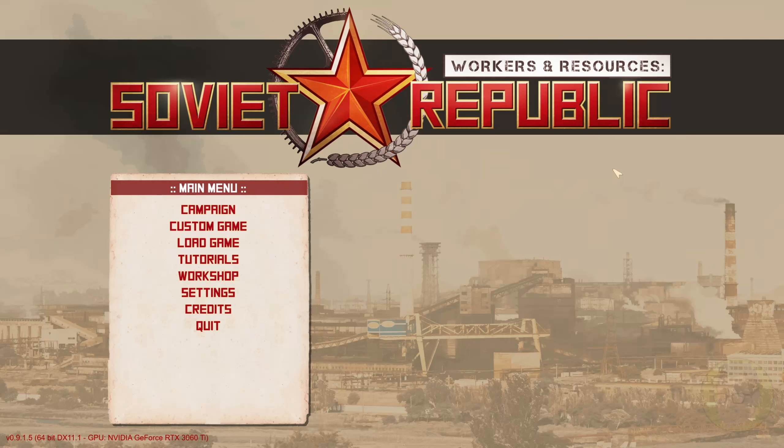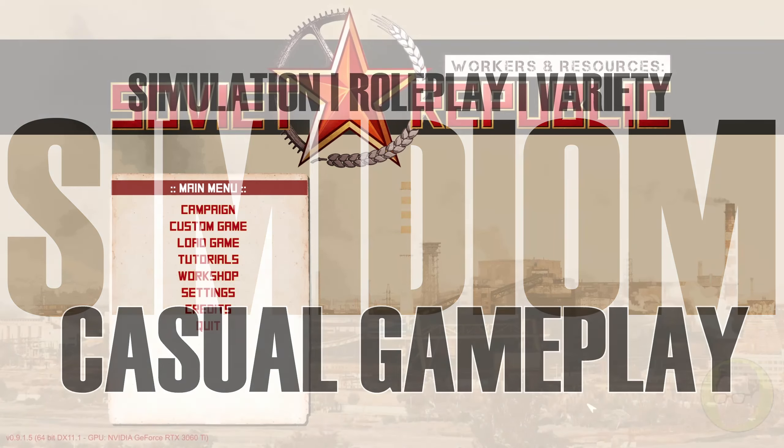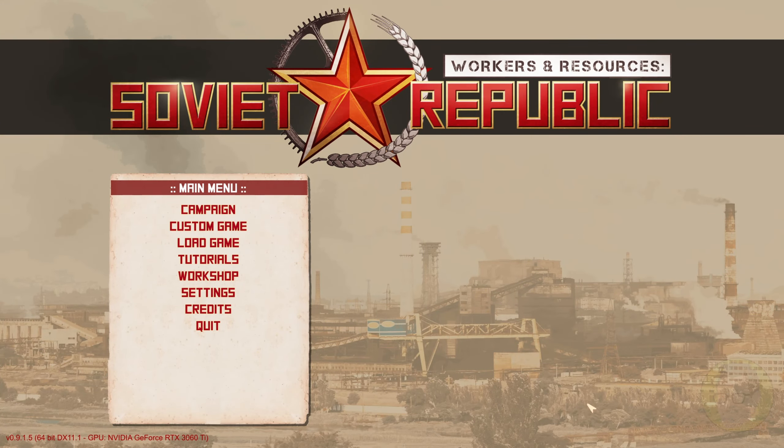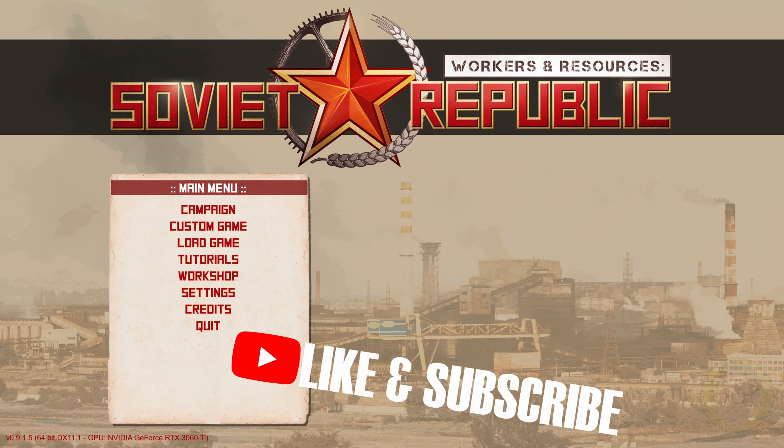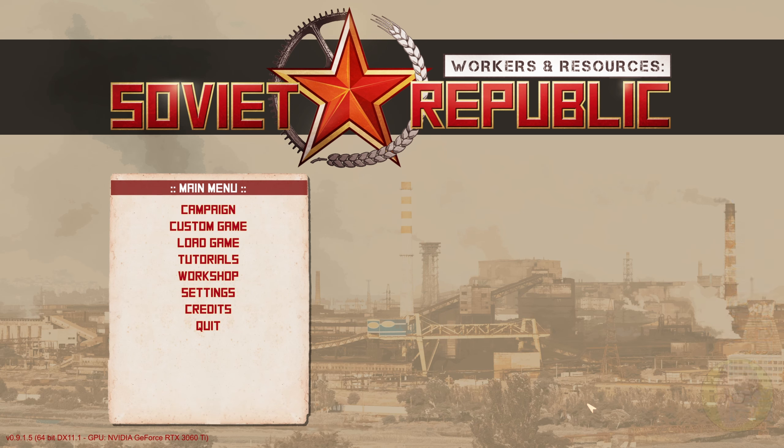G'day everybody and welcome. Today we're having a squiz at Workers and Resources Soviet Republic, developed by 3D Division and published by Hooded Horse. Thank you so much for sending me a key, as well as an early release of the 1.0 launching May 25th, and also the DLC that comes with it which gives you different environments.